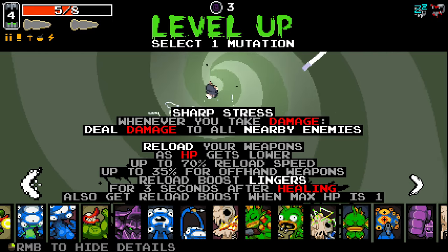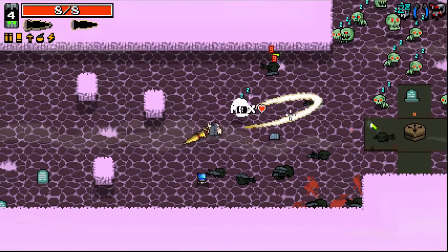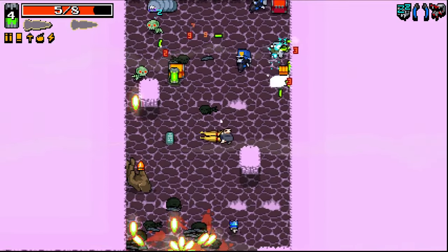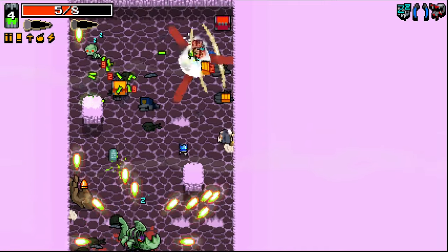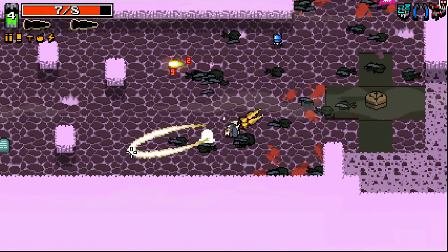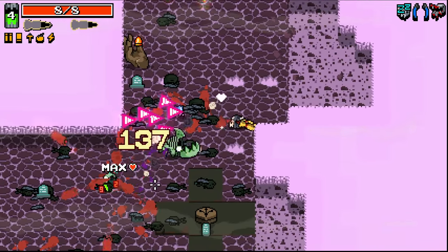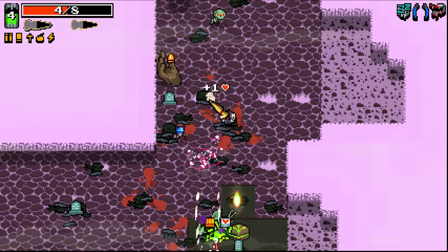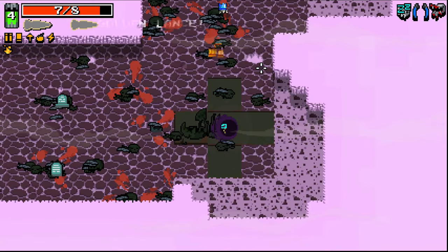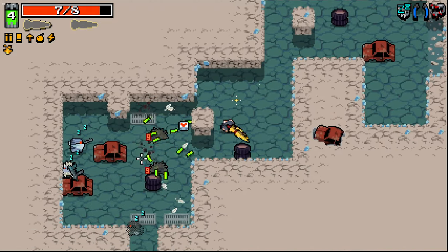So definitely grab Long Arms this time around. There you go. It also just helps in this situation with multi-killing enemies. I got hit by something there I really shouldn't have. Luckily, this guy has lower HP so he shouldn't be too bad, but I've just got to really keep my distance from him. There we go, we got him. We've got another choose-what-you-want level up next time as well, so I'm not entirely sure what I'll go for there.